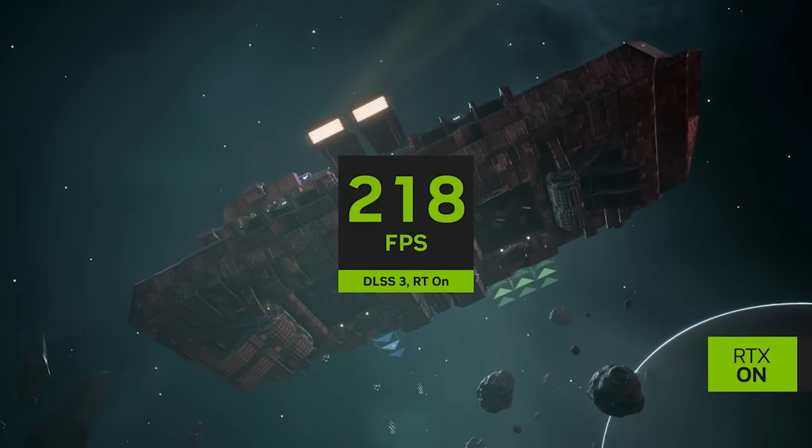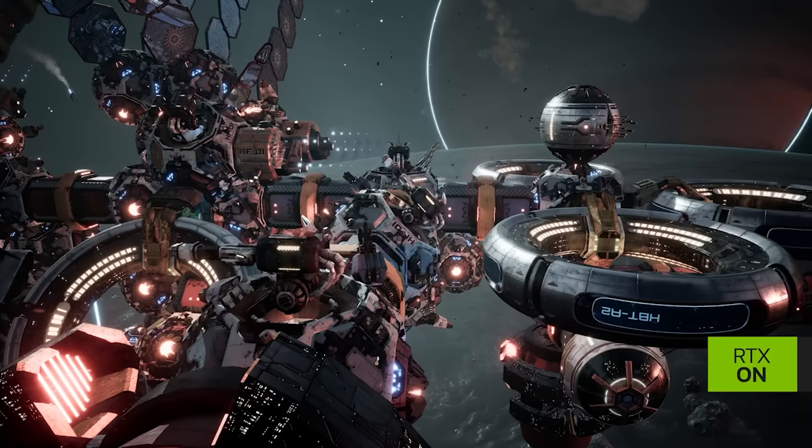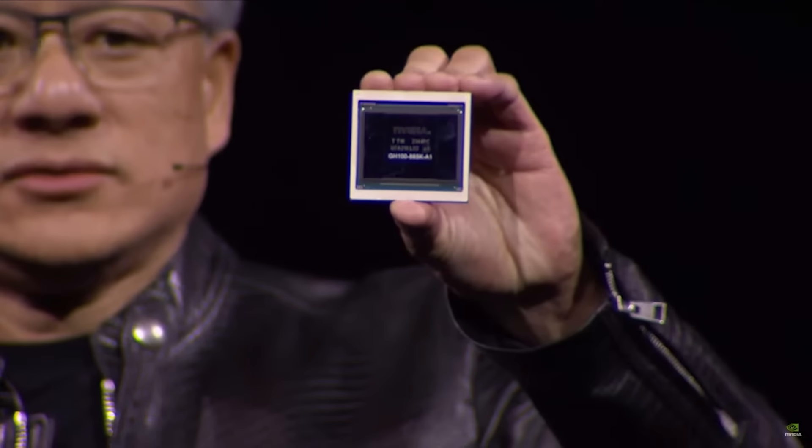What is interesting is that well-known leaker Panzerleide is stating that the full configuration of GB202 does indeed sport a 512-bit memory bus, which seems to confirm a lot of what we've heard. However, the full chip is certainly not what we're going to see for the 5090. Instead, the bus width is going to be shaved down to just 448-bit, which means we could see 28 gigabytes of memory — still quite a lot, but snipped down considerably.